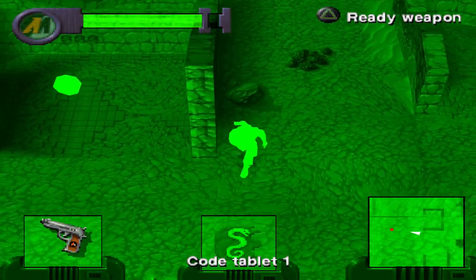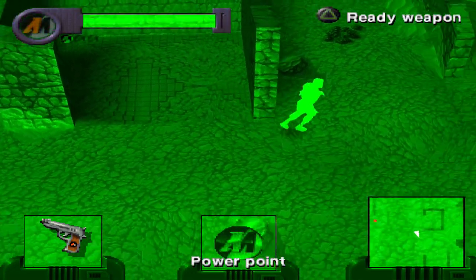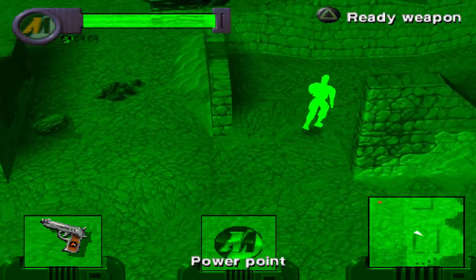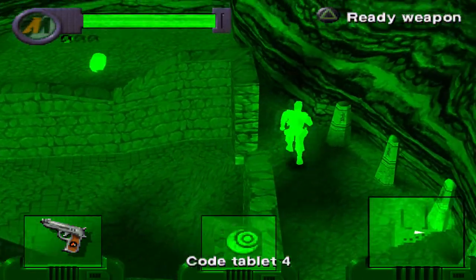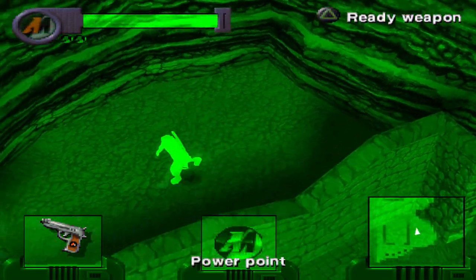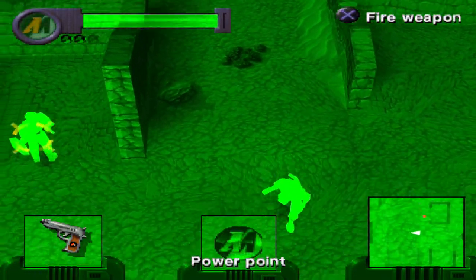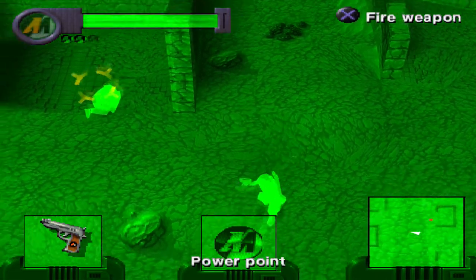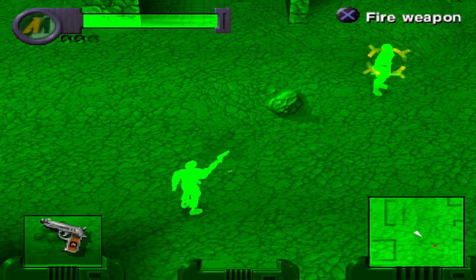The power points don't show up on the map either, so you just have to go find those manually. Every time you pick one up, they heal you. I wouldn't assume they'd show up on the map — in a lot of these types of games, when you're finding collectibles like that, you do have to look for them yourself, like searching for tokens.